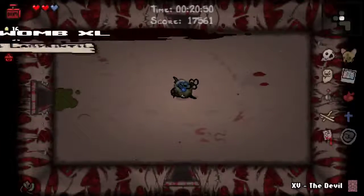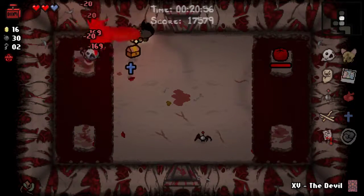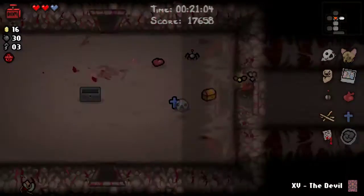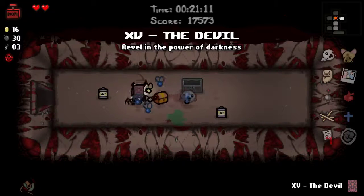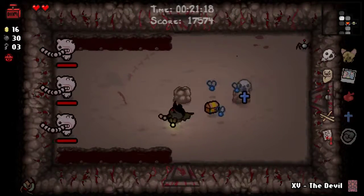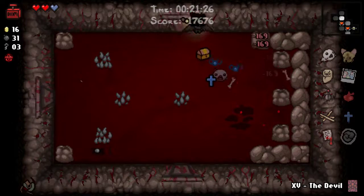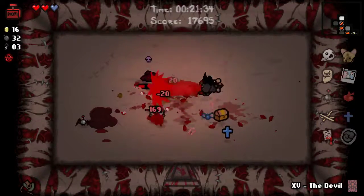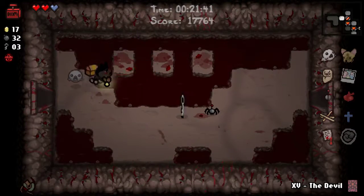Alright, what have we got now? Scarred Womb XL — XL is actually pretty good, means that we'll have to do less rooms overall. But I will be doing probably more rooms than I need to, just to try and get some Spirit Hearts generated. 48 Hour Energy isn't bad but I've got no use for it. Come on, show me some Spirit Hearts somewhere. Where did those flies come from? I have no idea.